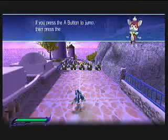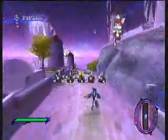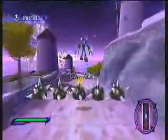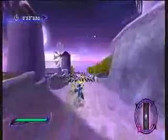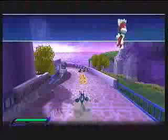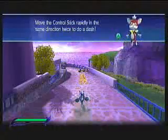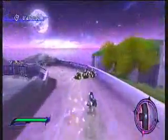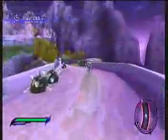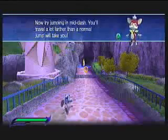If you press the A button to jump, then press the A button again in the air, you'll do a double jump. Move the control stick rapidly in the same direction twice to do a dash. Now try jumping in mid-dash. You'll travel a lot farther than a normal jump will take.